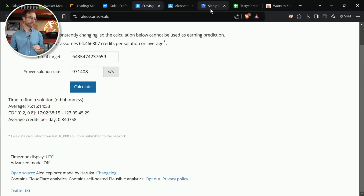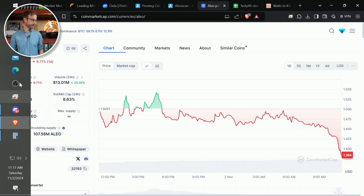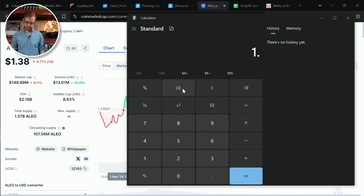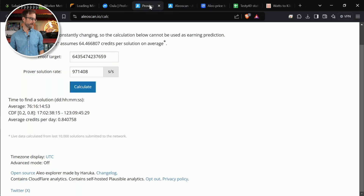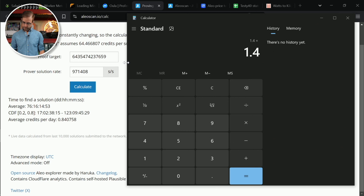0.84 Alio — let's just see what that is in USD. With Alio at $1.40 right now, let's open up the calculator and do 1.40 times 0.84, and in USD I'm going to bring home — we'll just round up — $1.18 on that GPU per day at the way everything currently is right now.